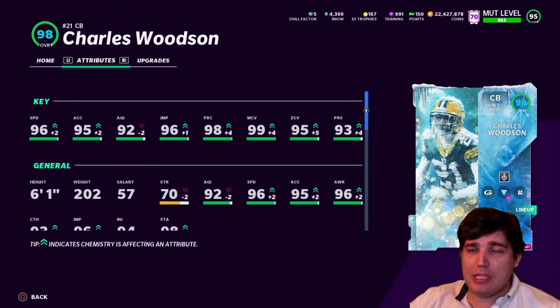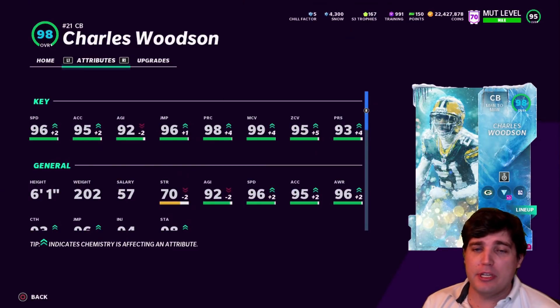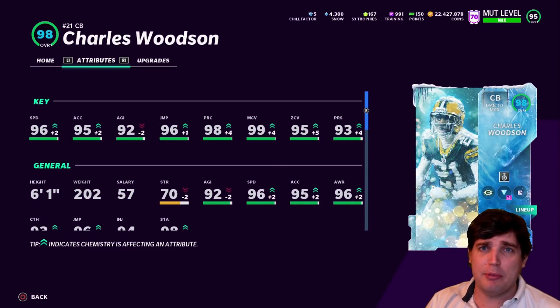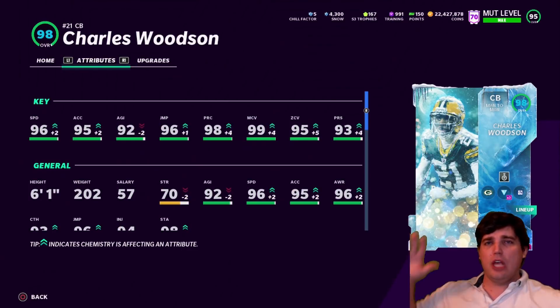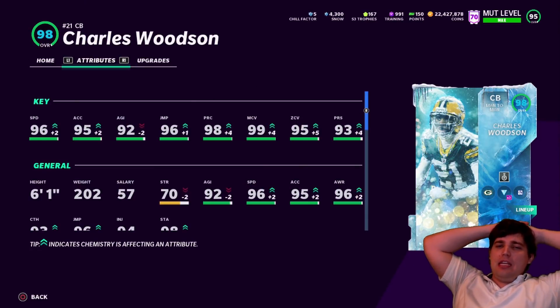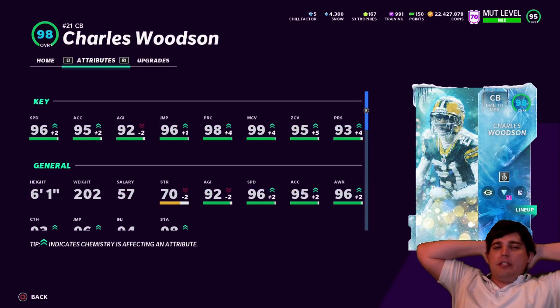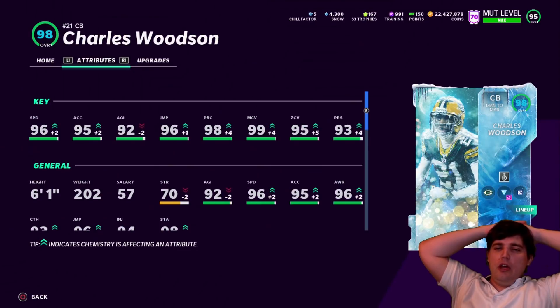Obviously I don't have any theme teams coming out. Thinking about either doing Packers or Raiders theme team with him. Raiders is pretty stacked right now, that might just need to be the move. Because they get like a card every promo and a top-end card. They got like seven in Campus Heroes. They'll get this card, they'll get like Moss, Dickerson if he comes out, Bo, Grady - they get like everything. So might be the time to move over to that theme team. I'm going to decide to build one tomorrow on stream. It's between Packers and Raiders right now.